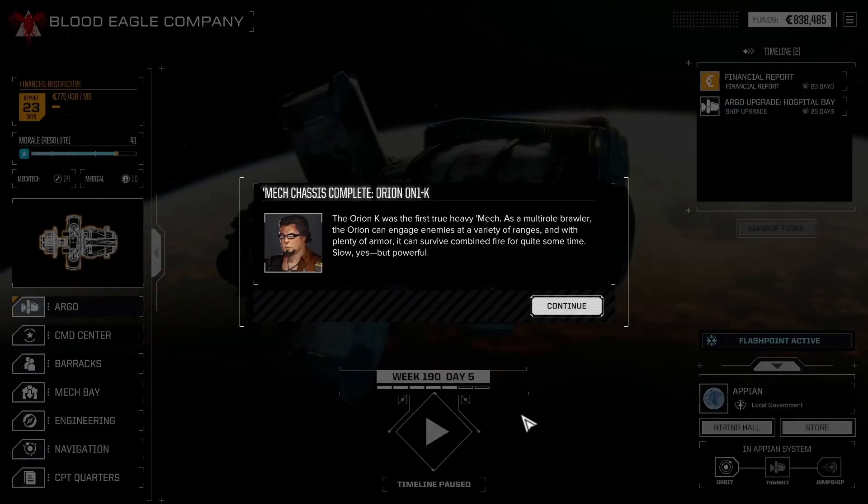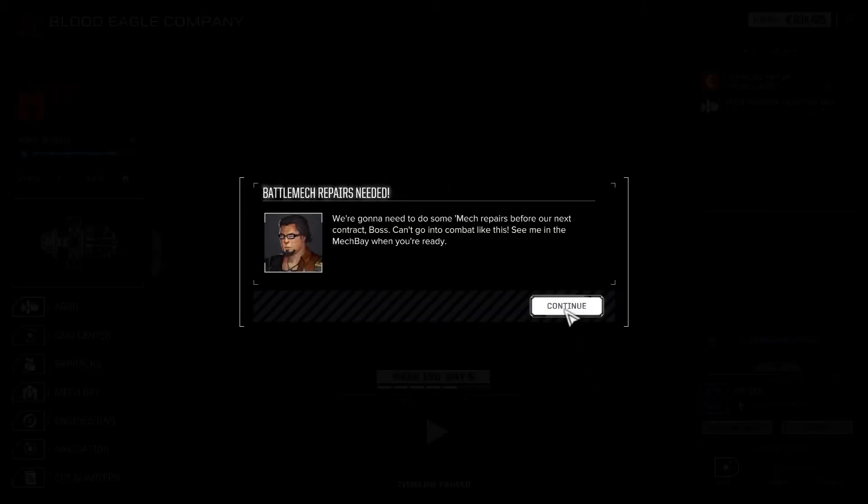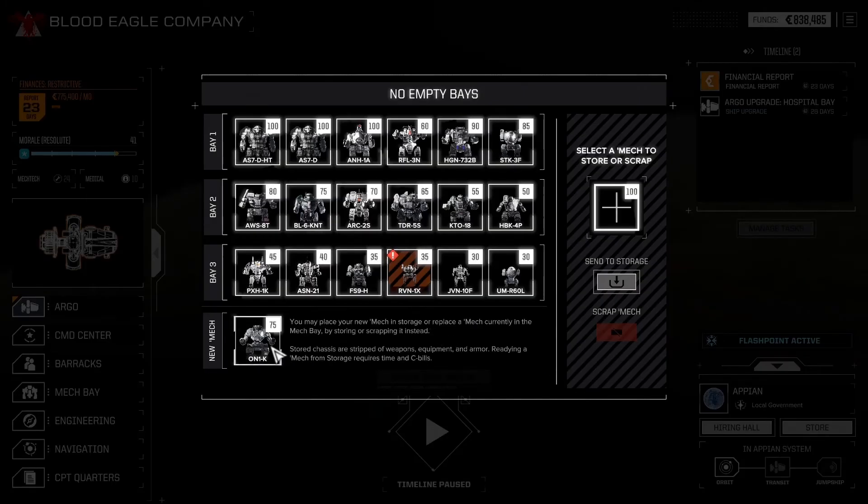That mech you asked for is cleared for fighting. The Orion K was the first true heavy mech. As a multi-role brawler, the Orion can engage enemies at a variety of ranges and win. With plenty of armor, it can survive combined fire for quite some time — slow, yes, but powerful. An Enforcer we're going to sell. We need to do some repairs. Hourglass 2, high orbit, Appian.